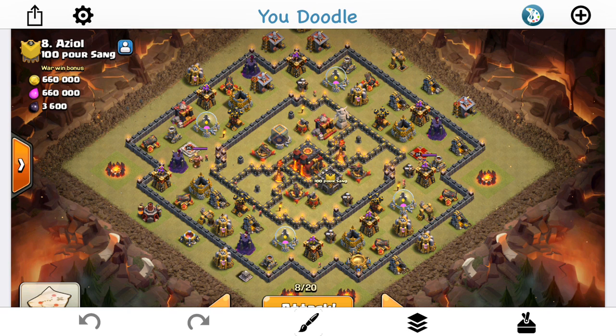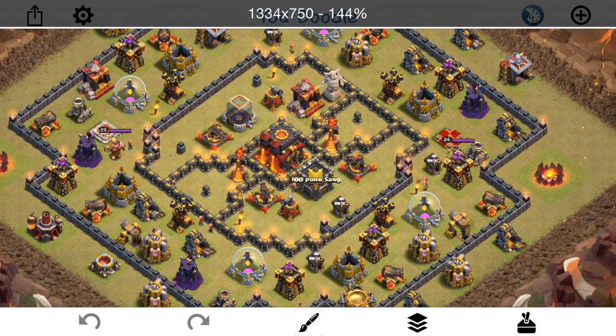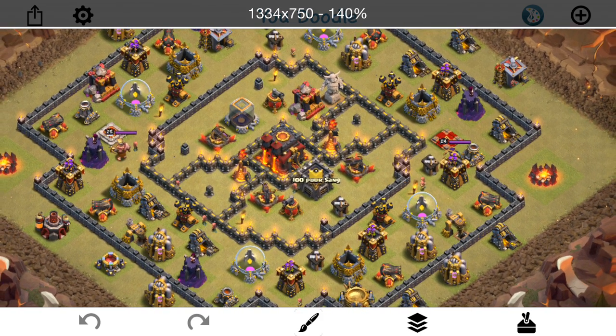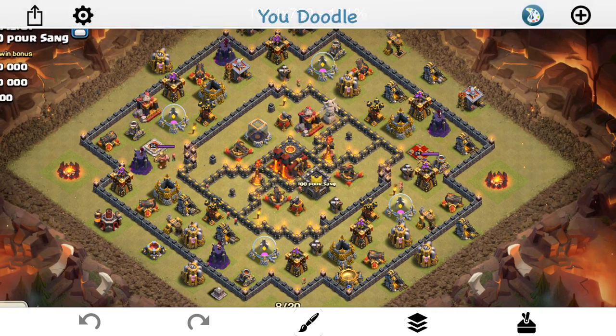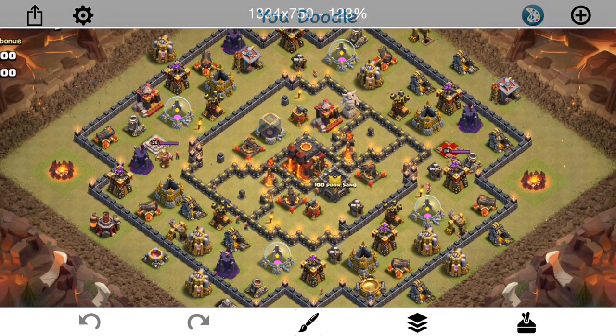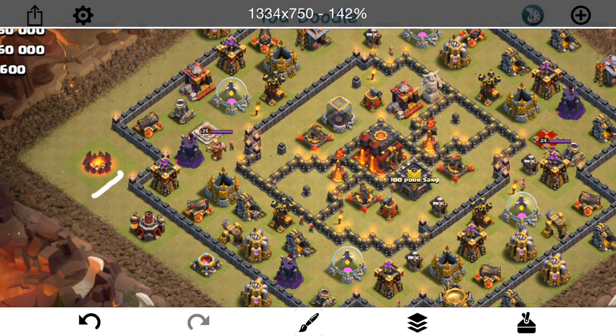I know you guys like seeing a live attack, so we'll see how this ends up going, but let's talk about the plan. Basically, I'm going to try a bit of a mass bowler on this one. This is somewhat similar to the ring base, but it's a little bit different. And I think because it's a little different, the bowlers work a little better. The core is not as easy to wreck with Valks because it's more segmented, and you'd have to invest more spells on your Valks. They can't just kind of sweep through a core on the traditional ring base like you saw in the last base destruction video.